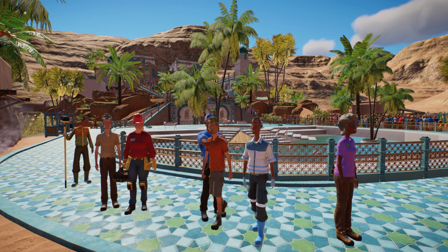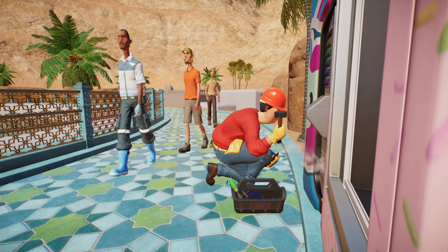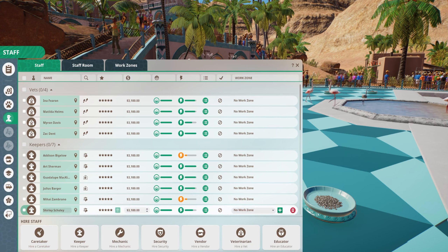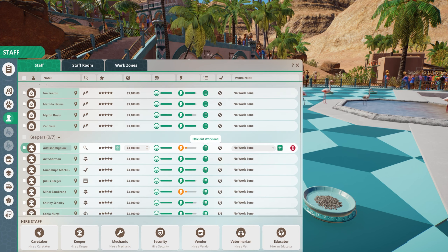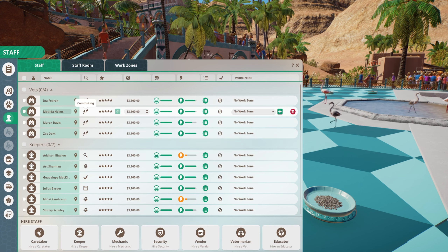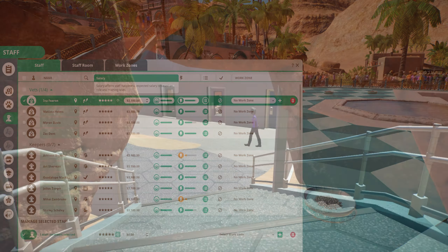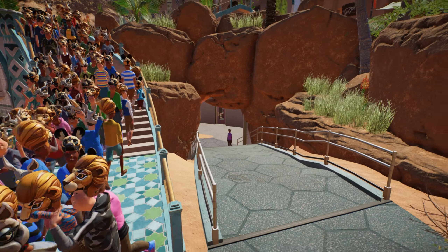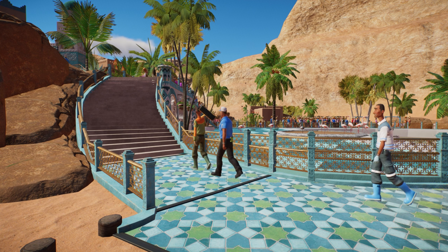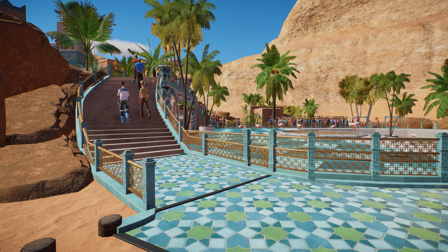Similar to tip two, tip three is about the staff. Every staff member will also have a direct impact on the amount of activities your game is having to process. I would recommend getting familiar with the staff management screen and managing work zones. Take a look at their workload and figure out where the staff you have are really necessary. When available, make sure that you're training staff to the highest level so that they're working more efficiently. Set work zones and ensure staff facilities buildings are close by to each zone so they're not wasting time walking to facilities. Optimizing your staff properly will avoid having to hire more than you need, and in turn that will lower the impact of staff on performance and processing.